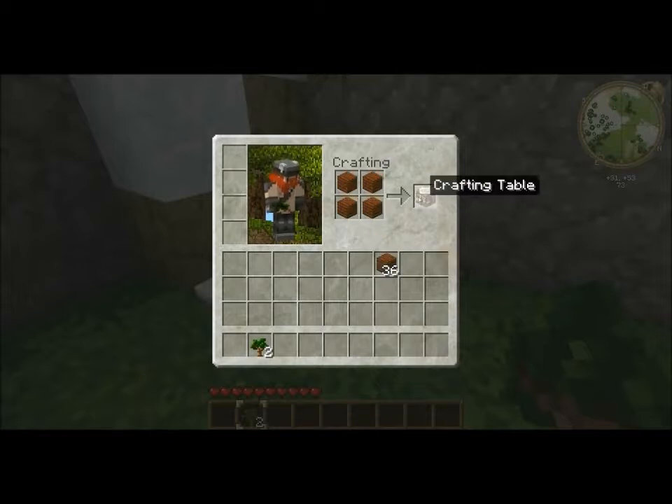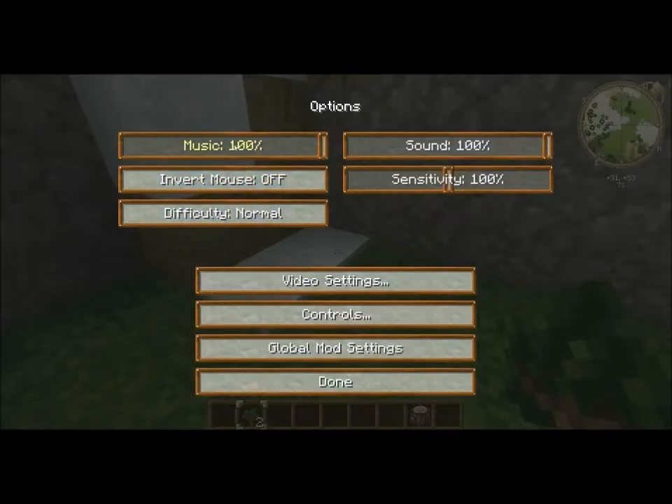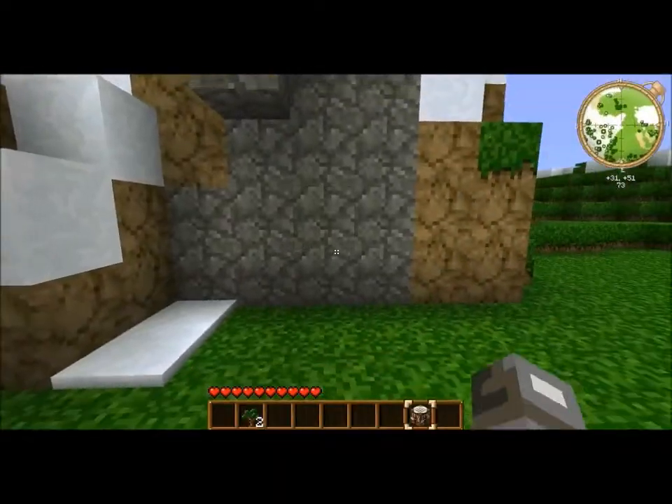Then make a crafting table by clicking on this and right-clicking on each of these boxes, and one will go inside. Sorry — not that I don't like the music, but it's probably going to mess up the video a bit.